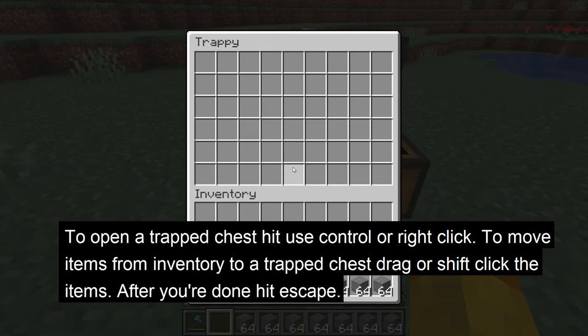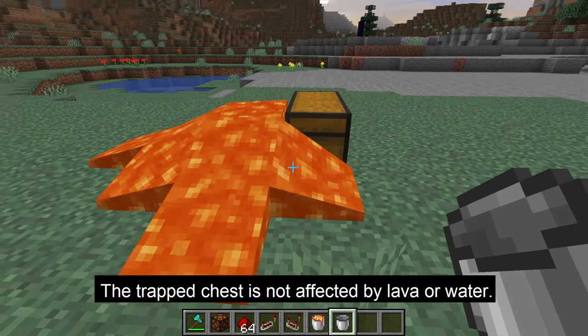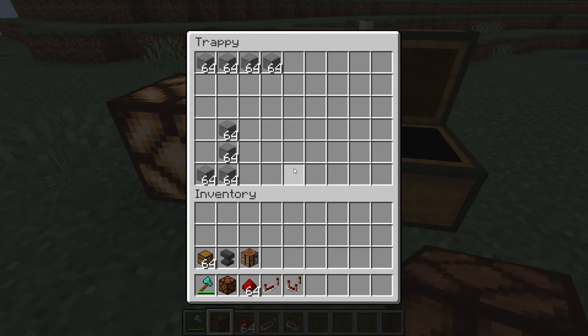To open a trap chest, hit the use control or right click. To move items between inventory and a trap chest, drag or shift click the item. After you're done, hit escape. The trap chest is not affected by lava or water as it flows around it. Besides being a container, it is also a redstone component.